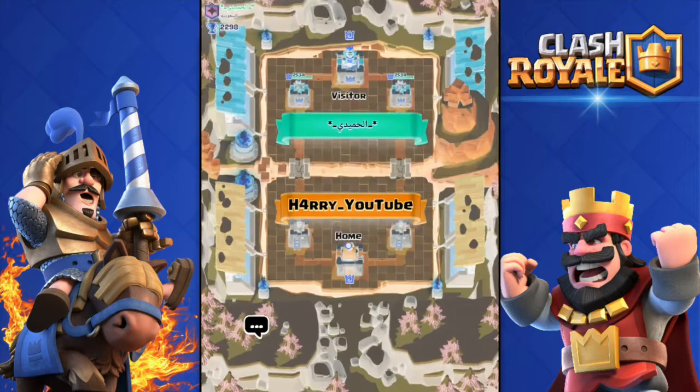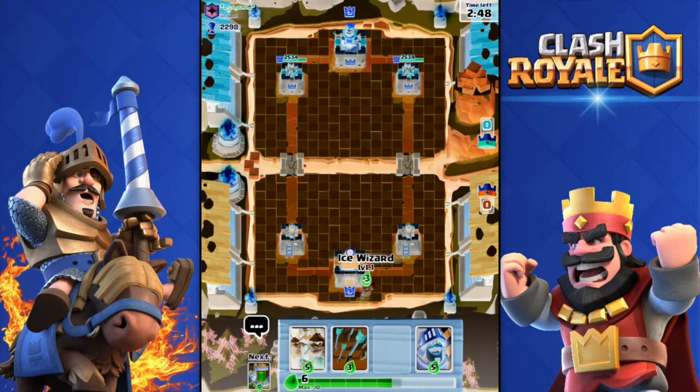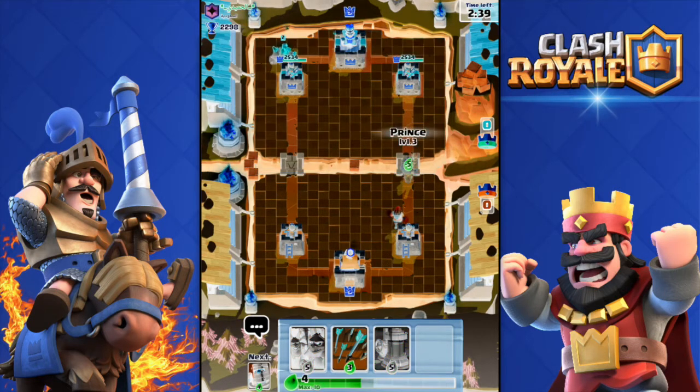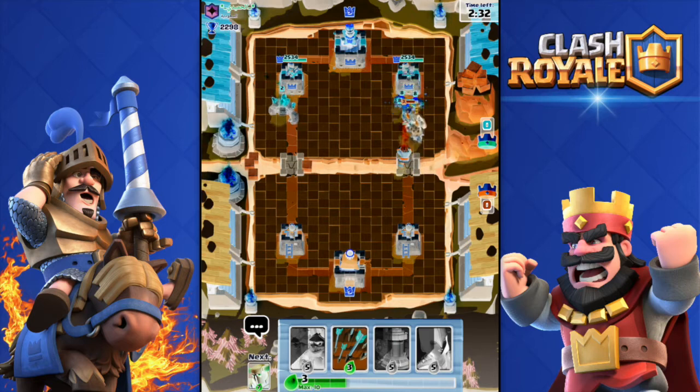Let's get started. Here we go against this guy. I don't have my Collector right away so I'm gonna deploy the Ice Wizard over there to start off. He has a Golem. This theme is so bad — inverted colors, why did they add this?